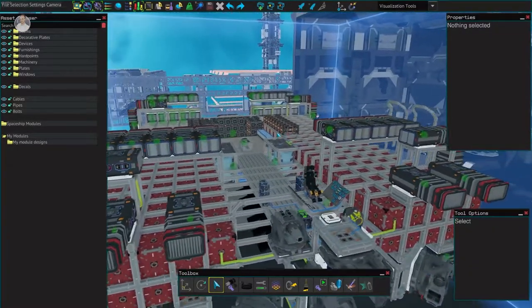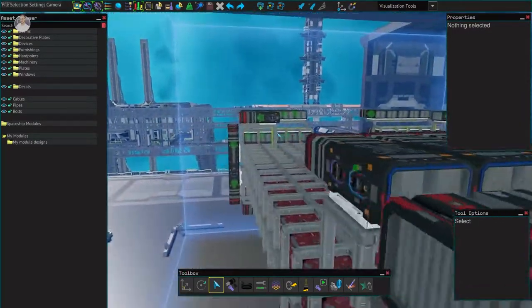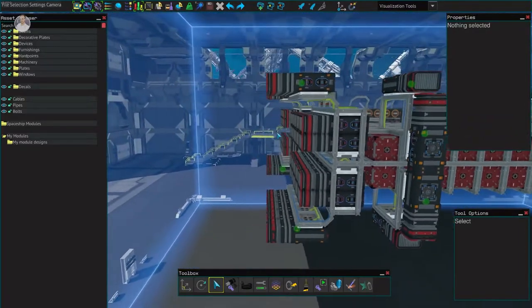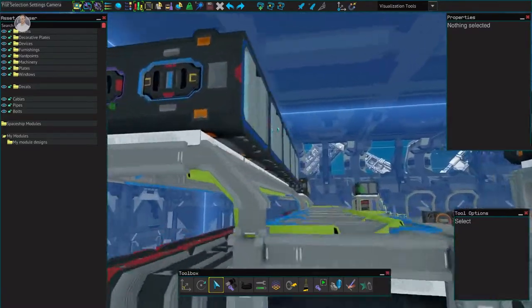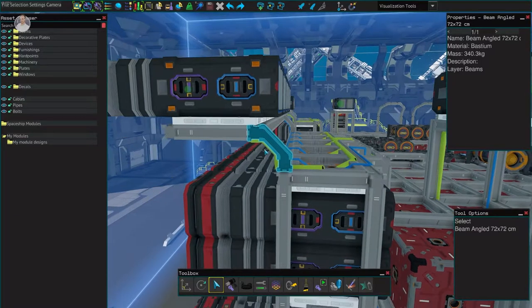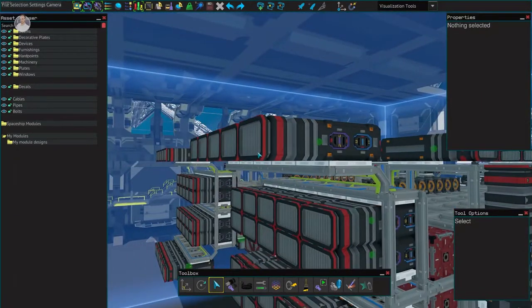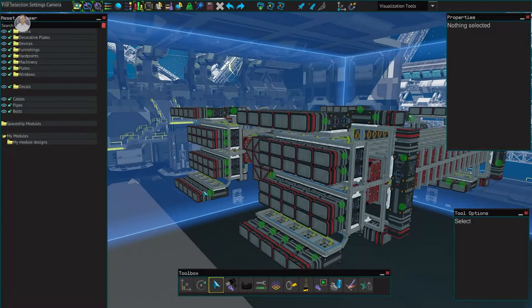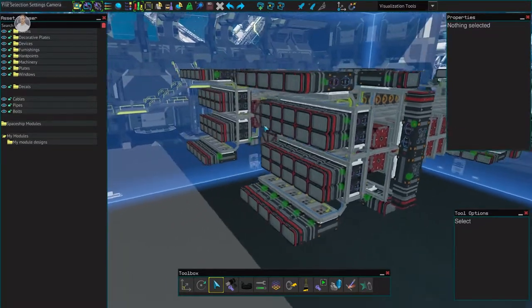Alright, we are back. So what I've done is opted for this sort of look with these angled beams and added five more thrusters at the top. In essence it's 5, 10, 15, 20 — 20 thrusters over here, and I gotta say it looks pretty snazzy.